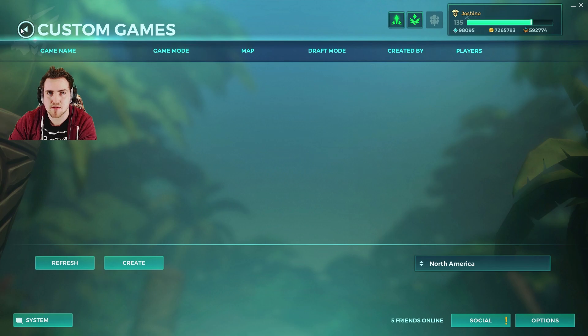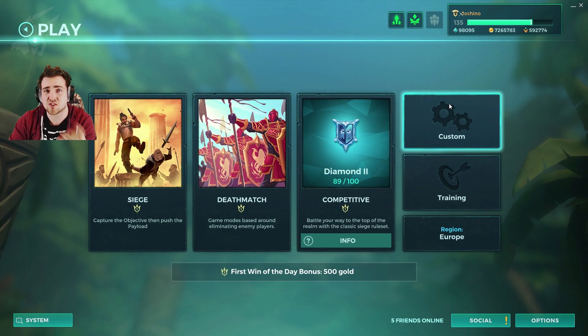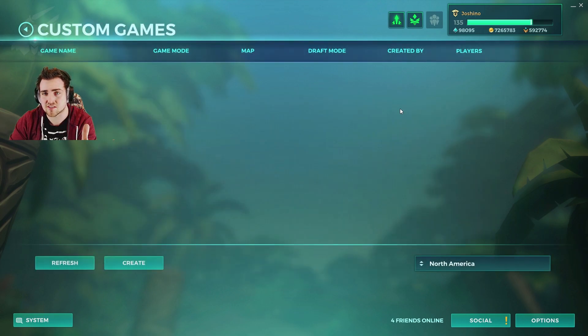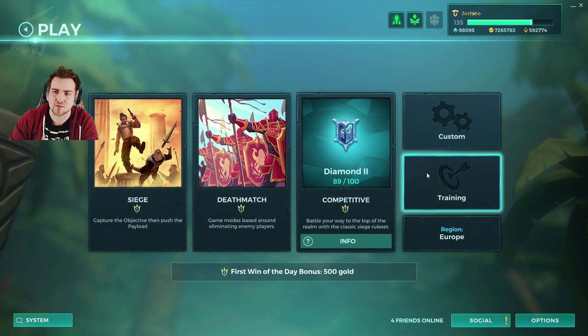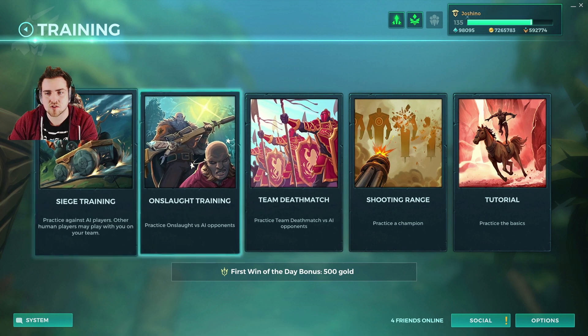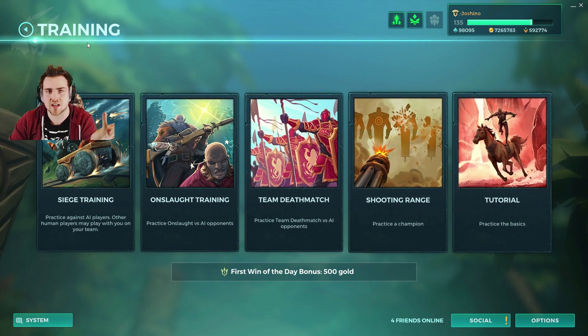Also, if you want to create a custom game it's got its own little icon now. It's also quite large on the screen, which is nice — just these cogs — and you create it like you used to be able to do. Training is the same; it's just one little icon and then you've got all of the training modes.